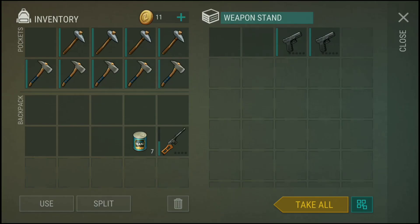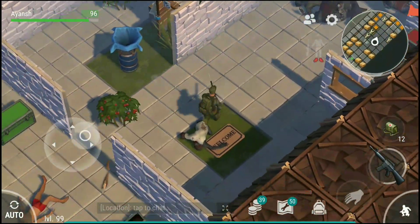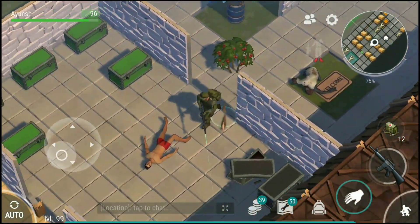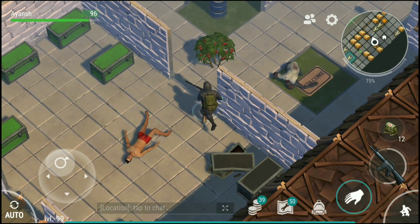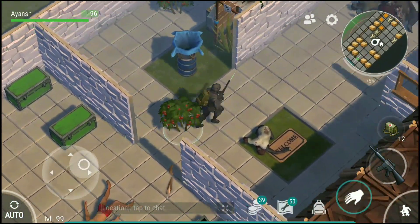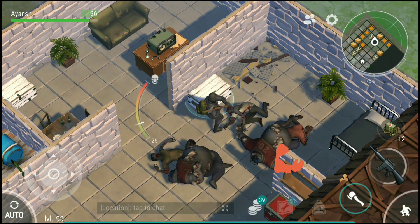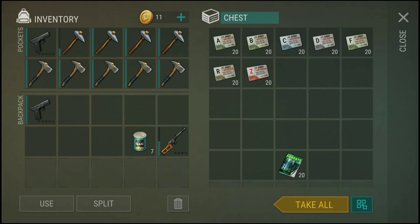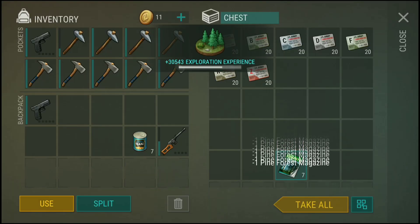We do not make any noise after breaking a weapon stand, so that's very very good for us. I literally brought the worst ever armor in Last Day on Earth, and now I got a sword armor — and the main highlight is it's very very fresh. Oh my god, how is this possible?